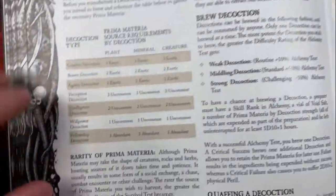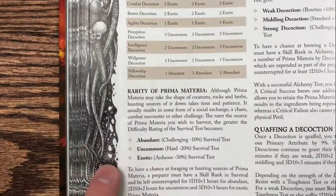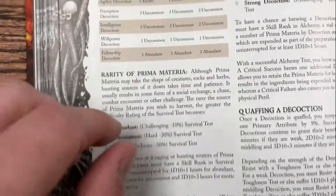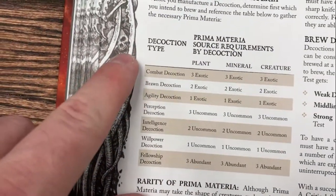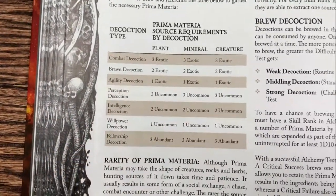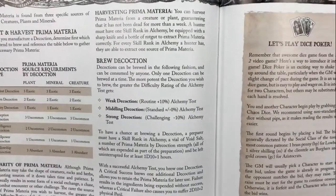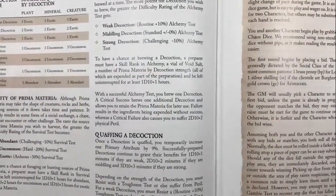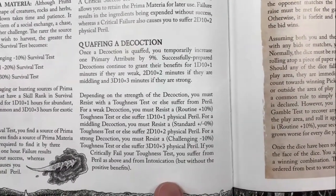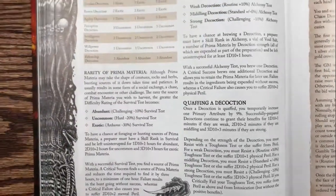You can make new decoctions utilizing Prima Materia. By harvesting plants, minerals, and creature Prima Materia based on their rarity, you can create decoctions that actually amplify combat, brawn, agility, perception, intelligence, willpower, and fellowship. It's kind of a loose potion system you can utilize to make decoctions that give you temporary bonuses. But you can't drink too many or else you become intoxicated, so there's a hard limit on how many you can quaff at once.